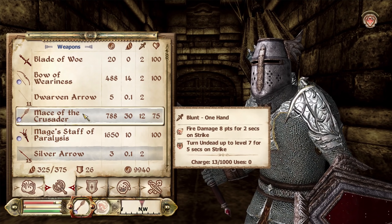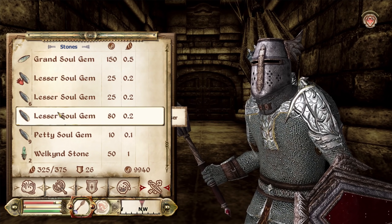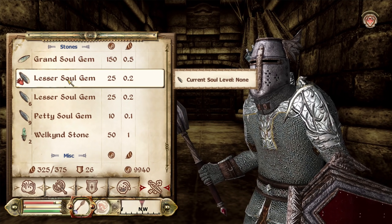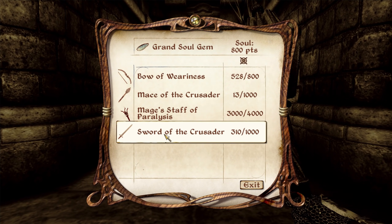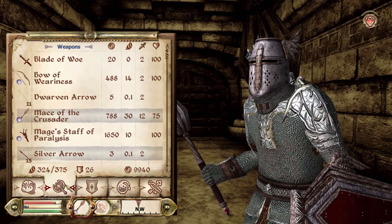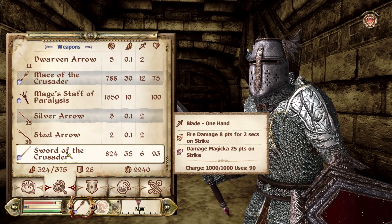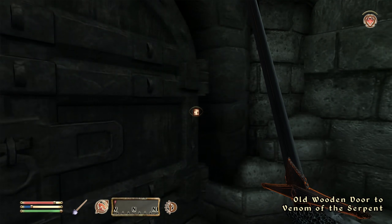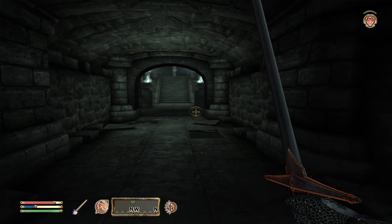Do I go to my soul gems too? Let's see — yes, okay. I've got a grand soul gem of the common soul, so that's not really gonna help me that much. I'll use it — it was kind of a waste. But here's the thing, I want to use the sword because the mace doesn't have as good of an effect. Yeah, because I can damage Magicka with this depending on who I find here.